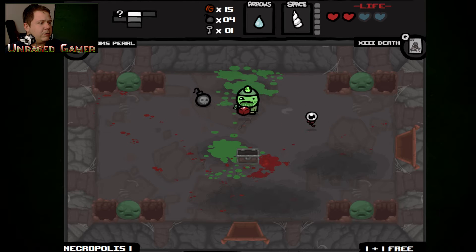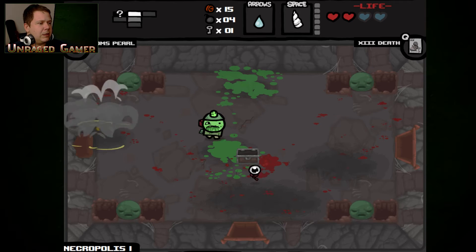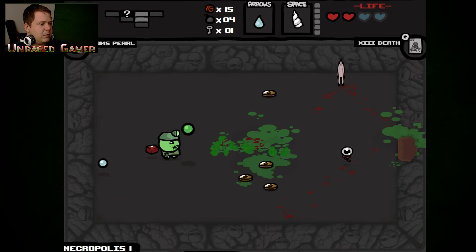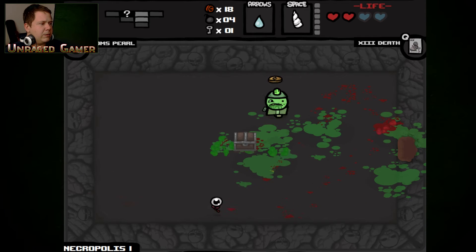That was easy enough. And they gave me bombs to access the secret room, thanks to the spelunker hat. That was easy enough and we have a chest with a soul heart. Thank you.